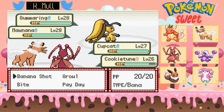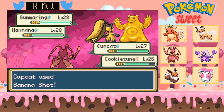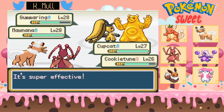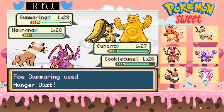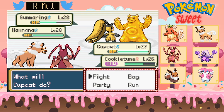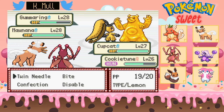Let's start with a Gummy Gummerang. Wow, that is beefy. Ugh, Poison is never fun. Wait — Banana, Banana... oh it was a Lemon type, that's why. Okay.